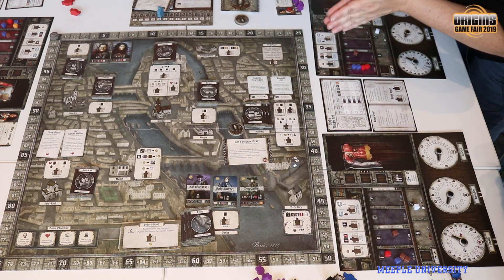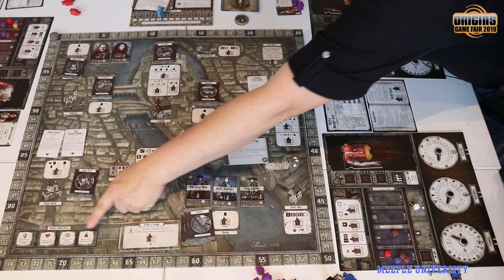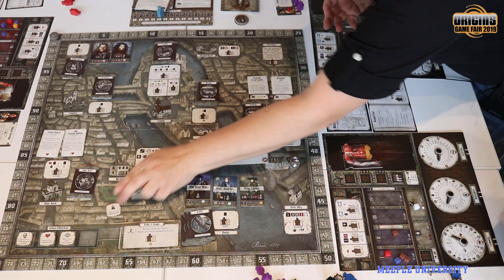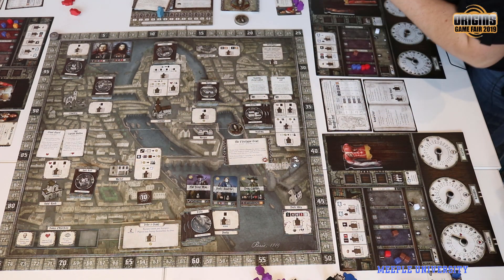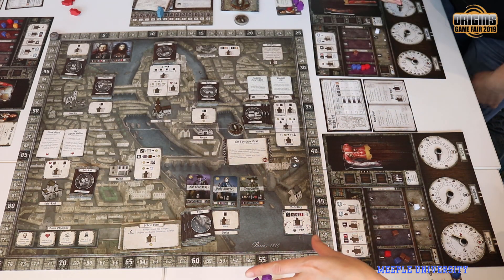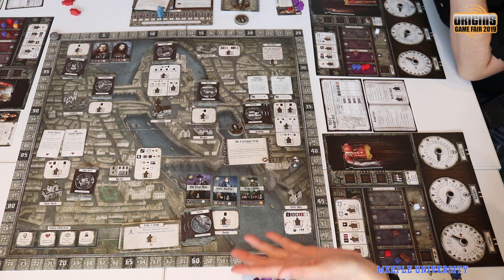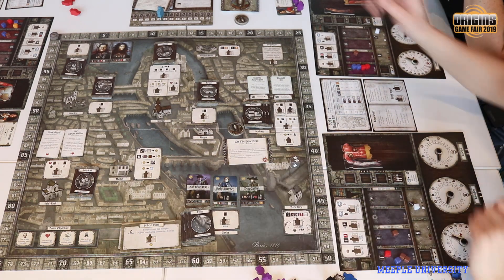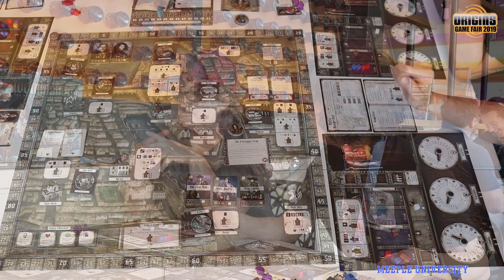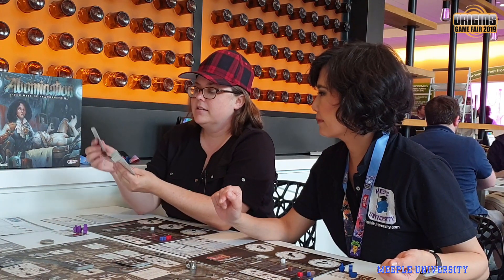Before the lab phase, let me tell you about the bonus objectives. There are more than four that come with the game so you can switch them out, making every game different. Things like being the first to reach 23 on the reputation dial — all are worth 10 victory points. That's random, there are more than four in the game, so there's a lot of replayability. Which strategy will you pursue? You've got the bonus objectives and the event cards, and you won't use all of them.